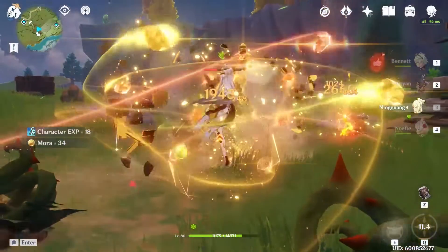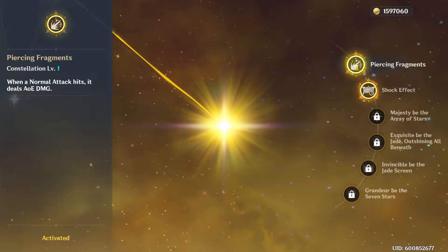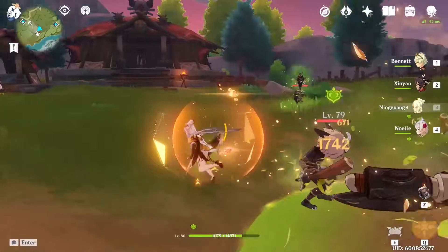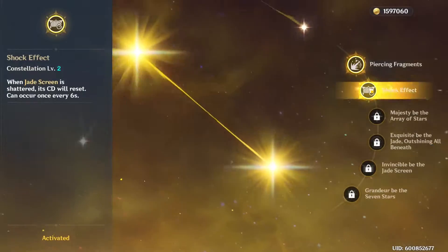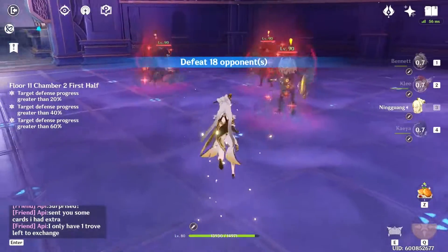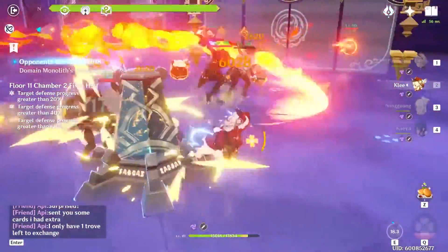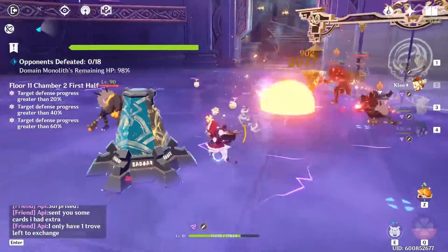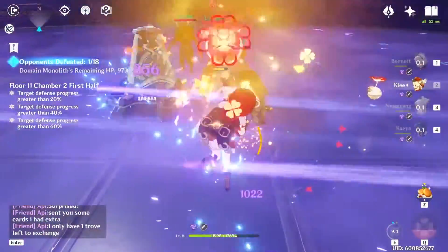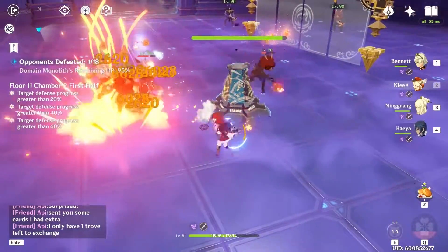For constellations, her C1 turns her normal attacks into AoE damage — you can shoot the payload of rocks at grouped enemies and hit all of them. Then if you have C1, go for C2. Her C2 is great in the Abyss right now on floor 11-2, which has hillichurls attacking an obelisk you have to defend. This constellation is clutch because when they destroy her shield, it immediately comes back so you can put down another one and keep fighting the enemies attacking the obelisk.